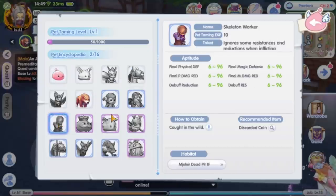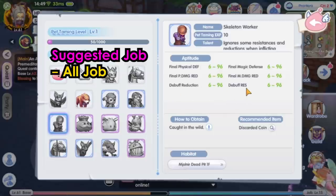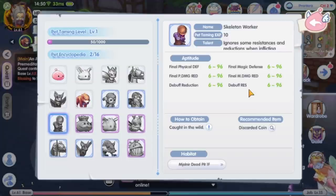Next, skeleton walker not only has final physical defense and final physical damage reduction, it also has final magic defense, final magic damage reduction, debuff reduction and debuff resistance, making it suitable for all job classes for that extra tankiness, which can be useful in PvP.